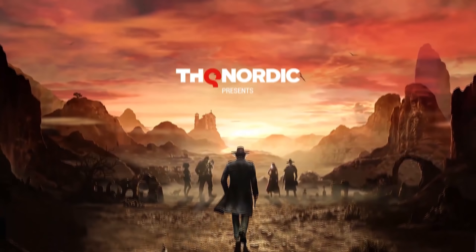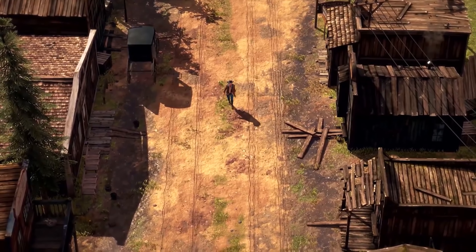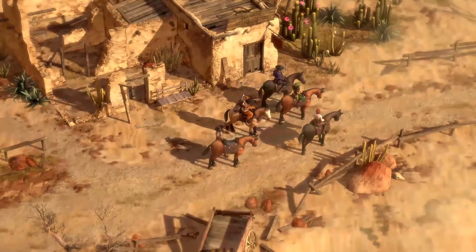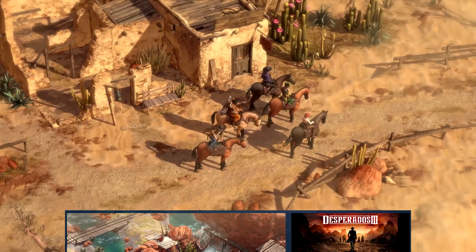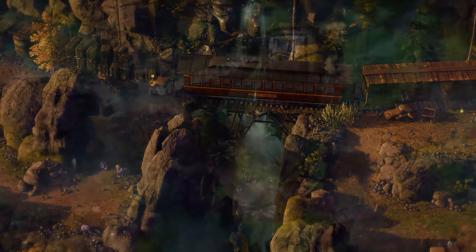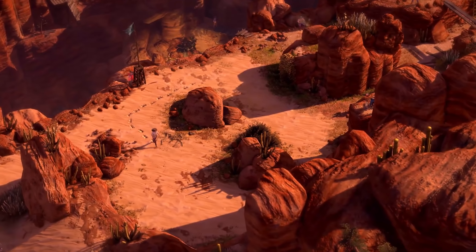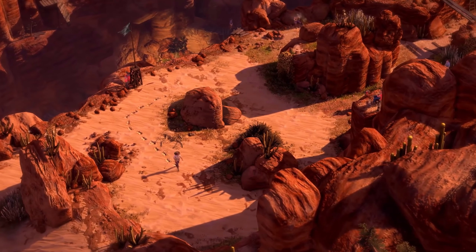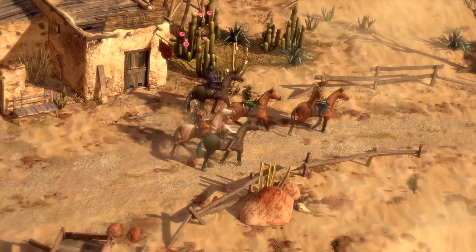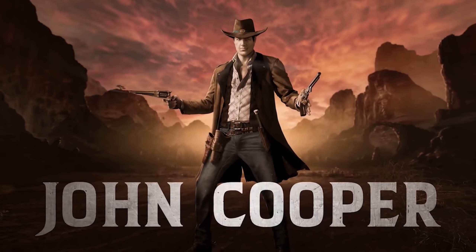Desperados 3 is a brand new story-driven hardcore tactical stealth RTS set in the Wild West. This game released on Steam on the 17th of June 2020 and has already received a very positive reception from early reviews. In this game you play as Cooper, a gunslinger and natural leader who can kill quietly with a knife or take out multiple enemies with his revolvers. As you progress through the game you'll have to control and work together with other characters, each of which have their own unique skill sets if you want to succeed.